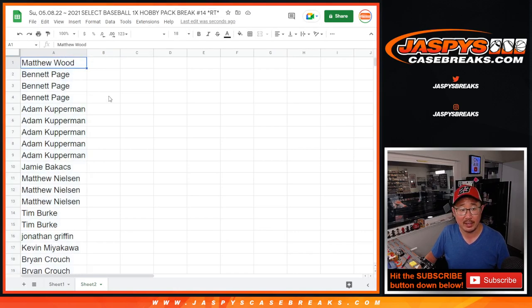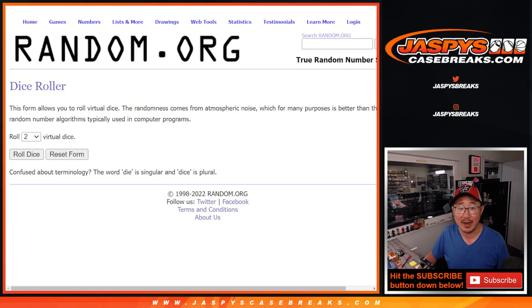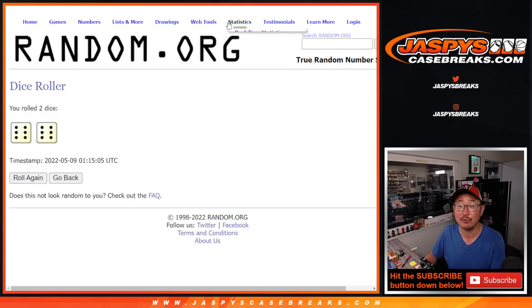Very big thanks to this group here. We only sold 23 spots outright, and we're giving away the final seven. Let's gather all those names in here. Here's the first dice roll — top seven after 12.